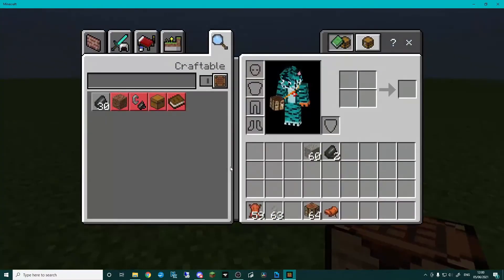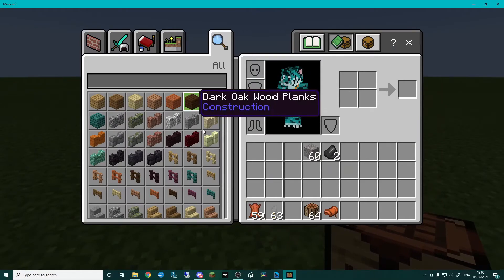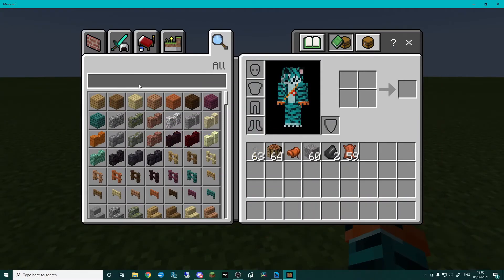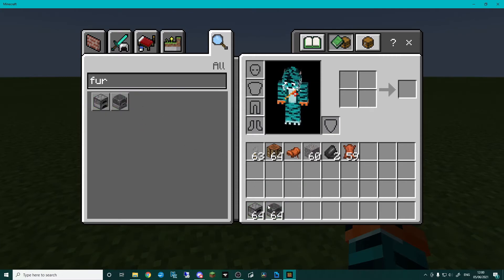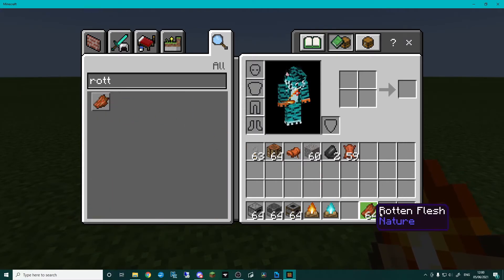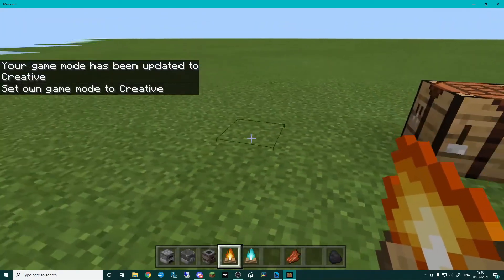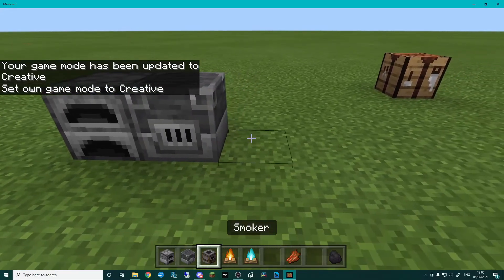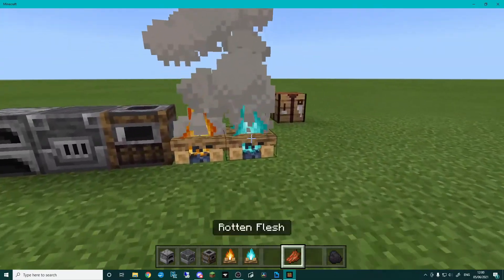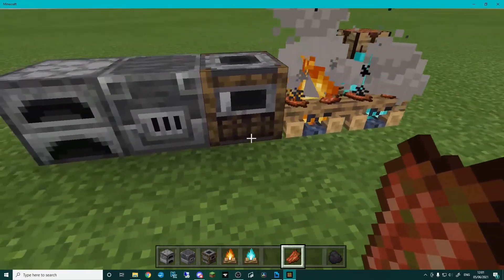Load up Minecraft again, jump into the world where the pack is active, go back into creative, and grab a furnace, blast furnace, smoker, a couple of campfires, some rotten flesh, and coal for fuel. Pop all of these down. For the campfires you don't need fuel — just right-click and the zombie flesh goes on.